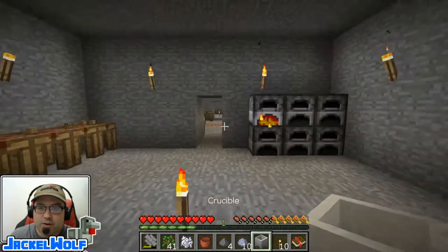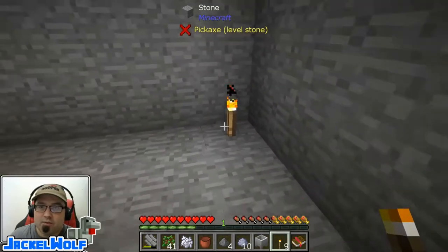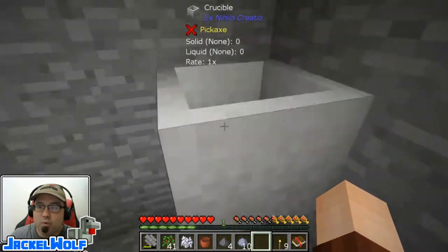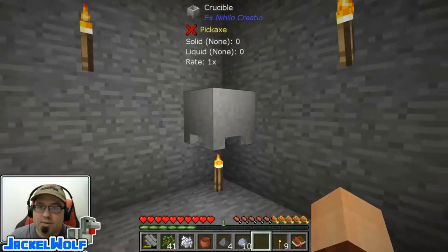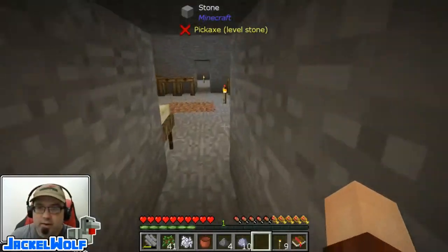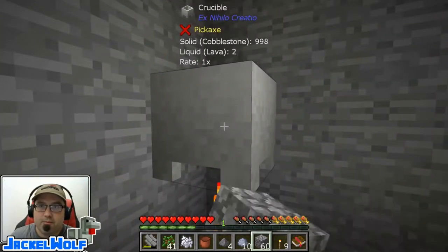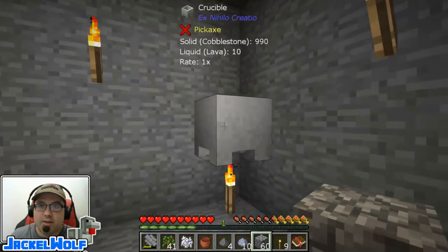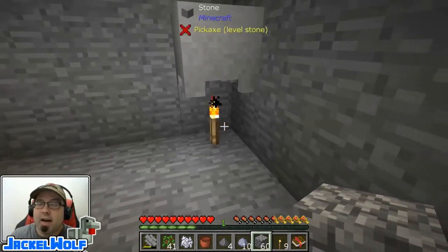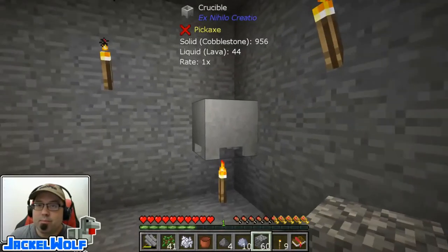To make this crucible function, you're going to need a source of heat. Early on in the game, your best source of heat is just going to be a torch, and we're going to place that there. Now we can add things in there like cobblestone and it will melt it down into lava, which is what we're going to need to proceed on a lot of these other items. Let's quickly go grab a little bit of cobblestone — and you can see now it is slowly working that cobblestone into lava. This is a very slow process. Other items you can use to heat this up would be lit netherrack and lava, and each upgrade will make it burn quite a bit quicker.